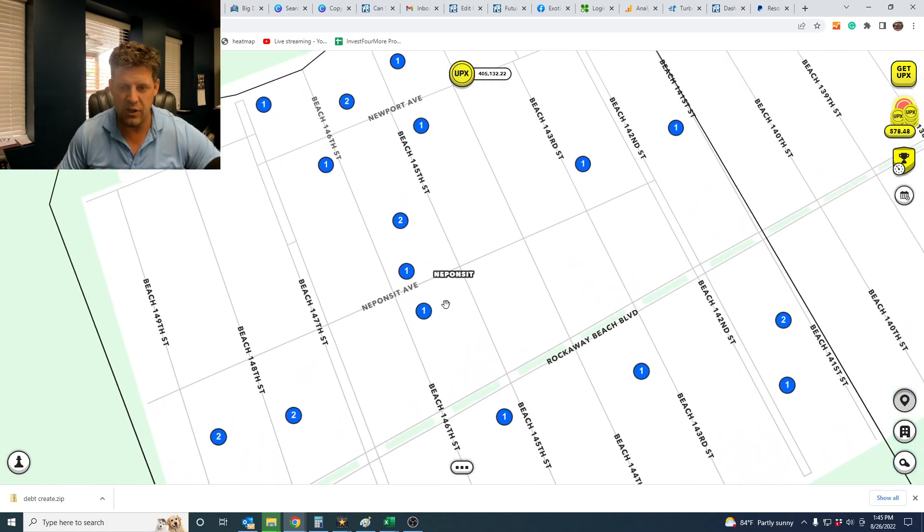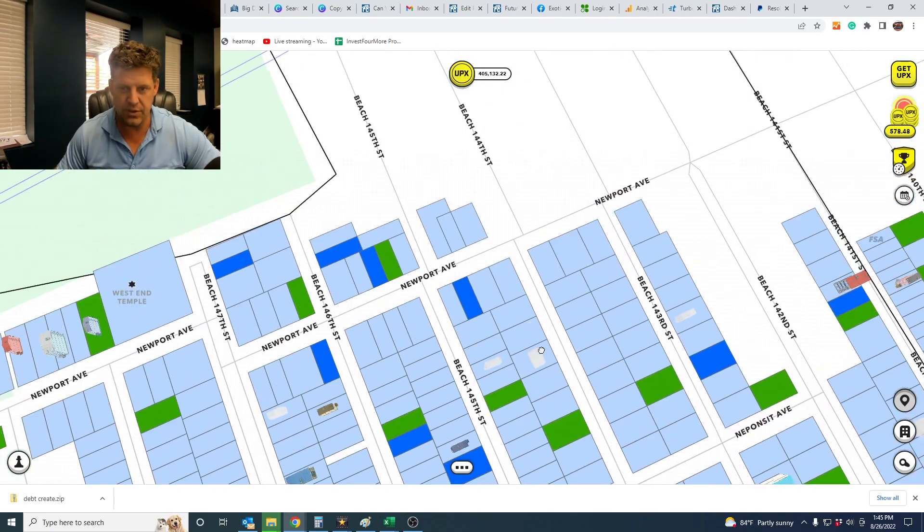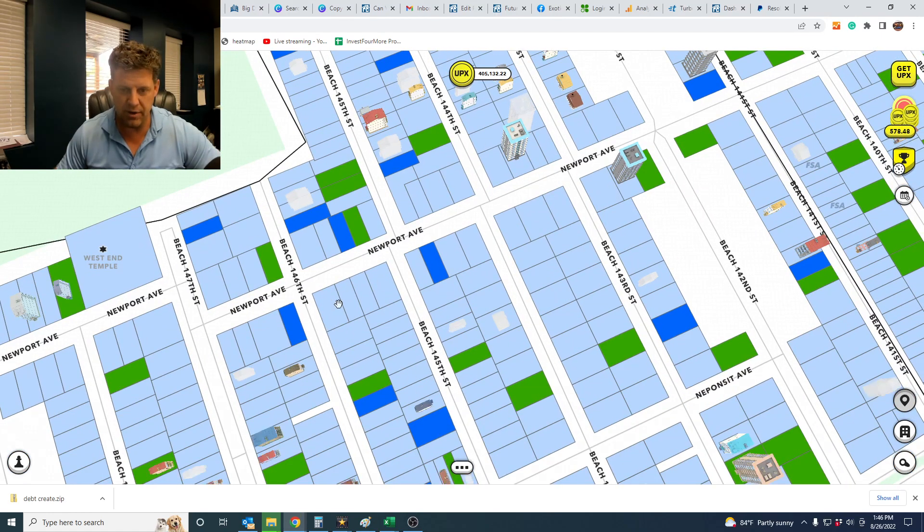How does a lazy node contest work? Here are the rules — pretty simple. One: you have to own a property in Neponset or Henry Ford in Detroit. We're just doing these two for now; maybe we'll add the lazy bird. Two: you have to start a build. You can't just own a property and start your build after you win — you have to have already started a build. We had someone enter the last contest who had not started a build yet, so they were not eligible to win.